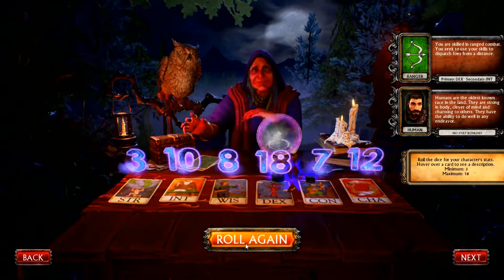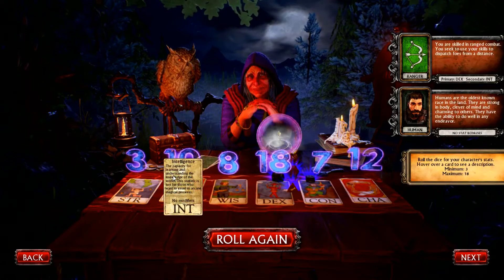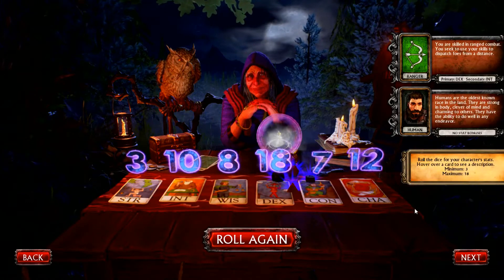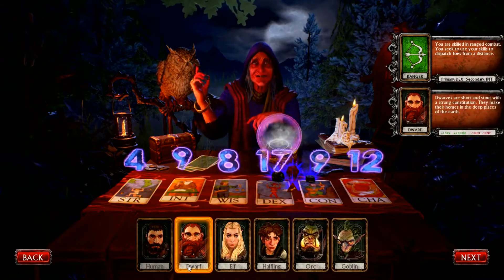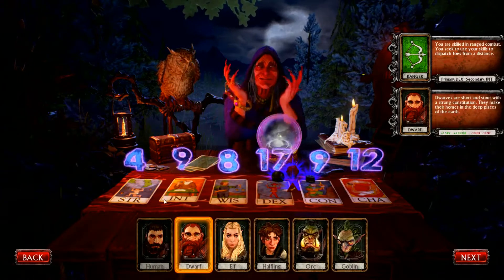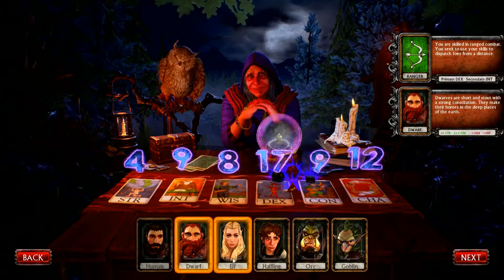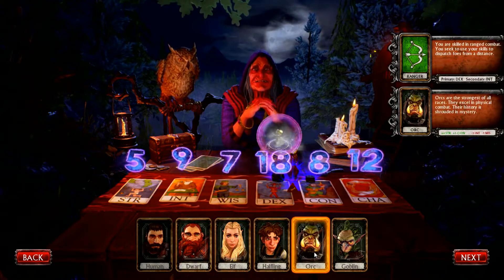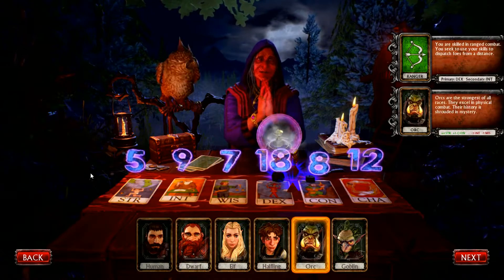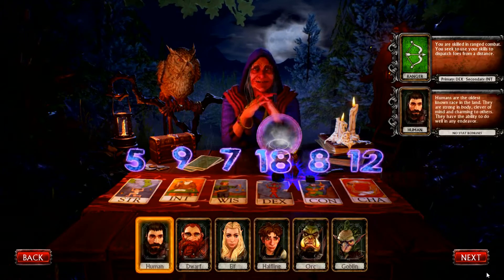I don't like those stats. We'll go ahead and roll again. There we go. So we got 18 Dex, which is good for Ranger. A little low on Int, which is the primary, and Constitution and all that stuff. We can bump Constitution up — that lowers our Int but does up our Constitution. What about an Orc? Strength and Constitution with an Int penalty. So you can change around your stats a little bit, and of course you can always just roll again.